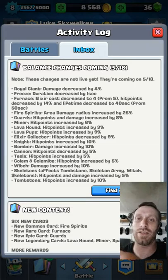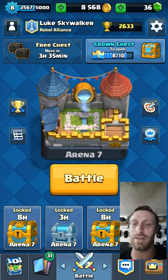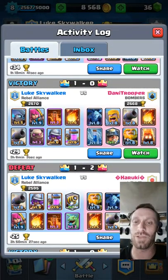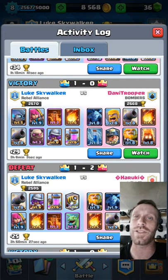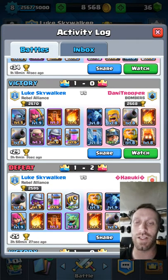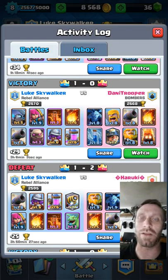Let's go ahead and check out a replay. This guy was using the Miner and the Lava Hound, which is pretty ridiculous. He was using a level 2 Miner, which is insane — you know he spent some serious money on this game. Plus he was using the Royal Giant. Let's watch that one because I think you guys will benefit from it when you start facing these cards.